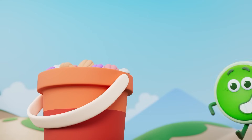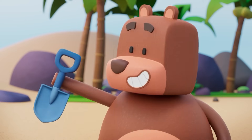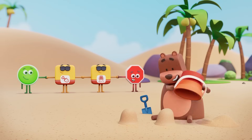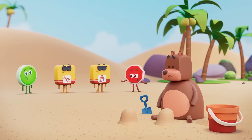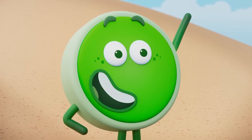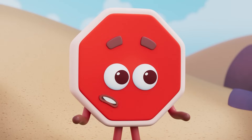Ta-da! Now I'll try again. Go! Scoop Sam! Tip Bucket! Stop! Oh! That's strange. Let's stop and think. Scoop and Tip works when Little Bear does it, so why doesn't it work for Meacham Bear? Hmm. Oh, I know! They have different sized buckets! So maybe they need different amounts of sand to fill them up.